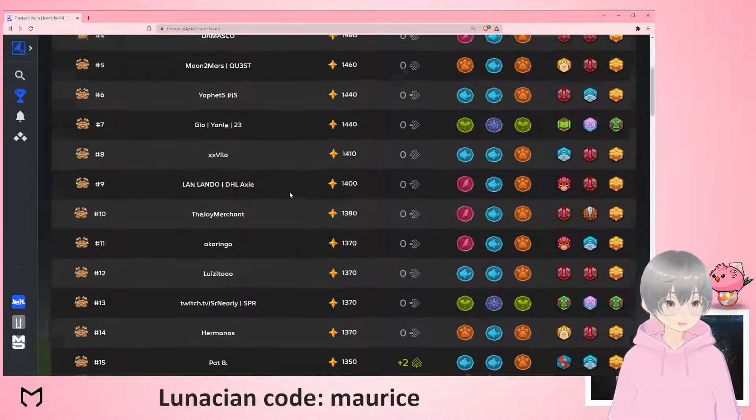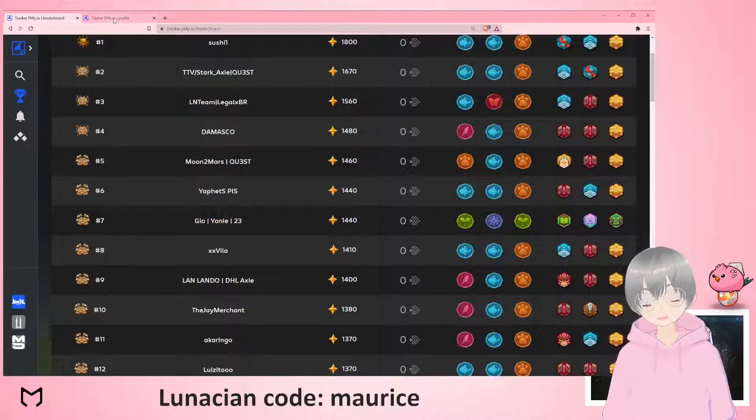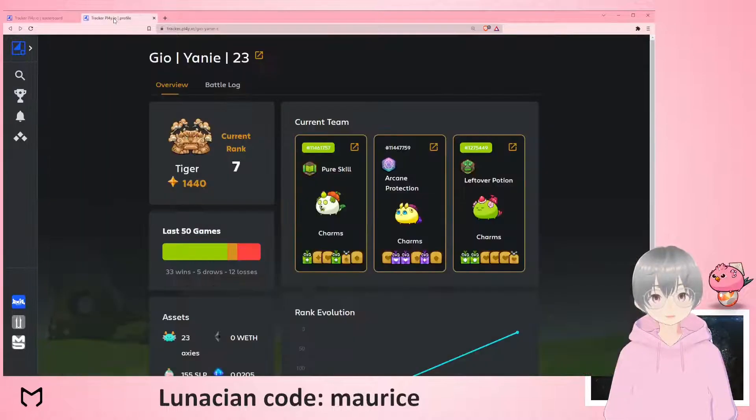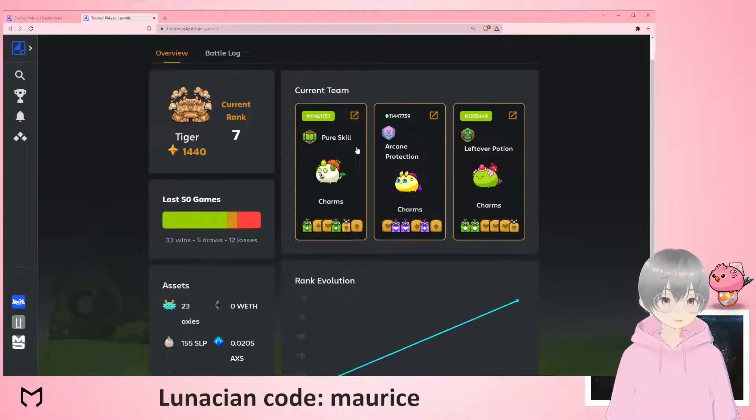Today I'm going to dive into a sustained build, which is very different in terms of play compared to an aggro build — which is just trying to hit, hit, hit. Geoyani 23 has a very interesting build. I quite like the color of this actually, and a very interesting rune as well that you might not see that often. Let me look — we have a plant.